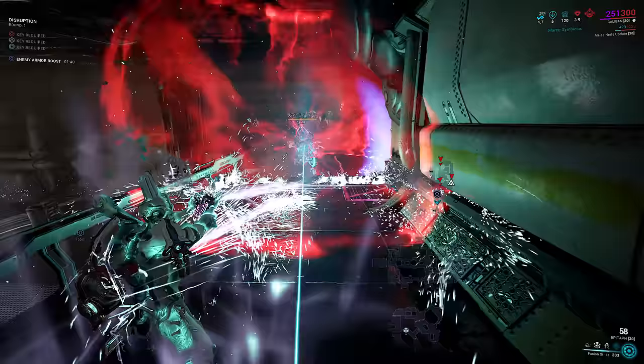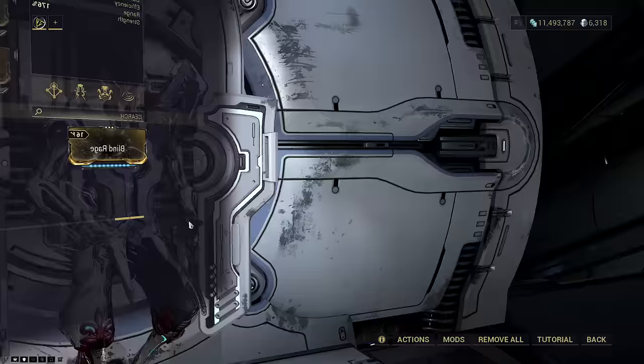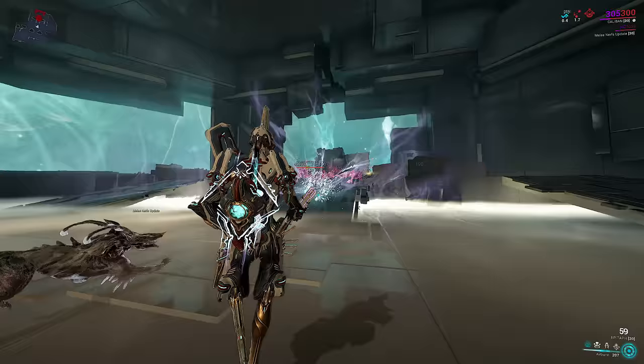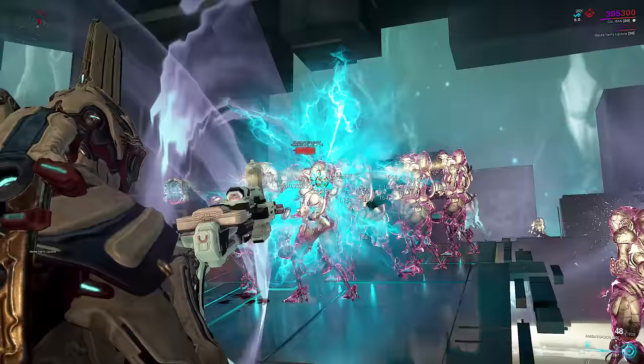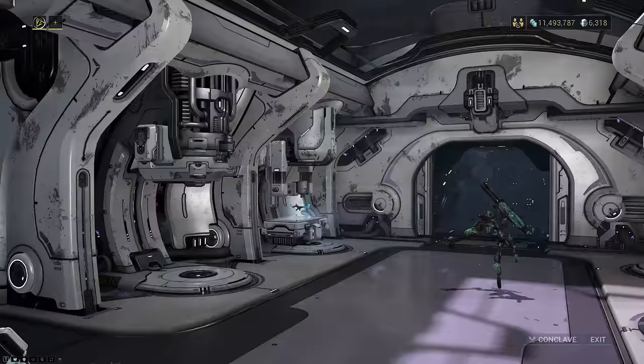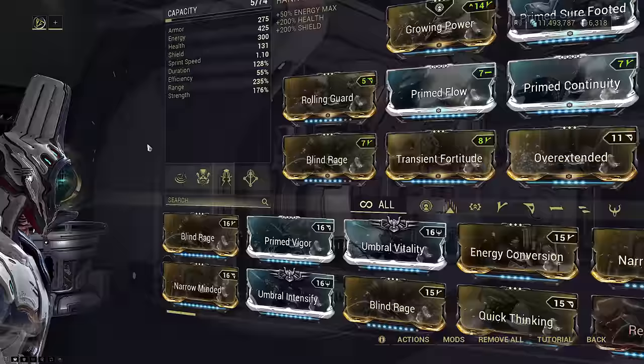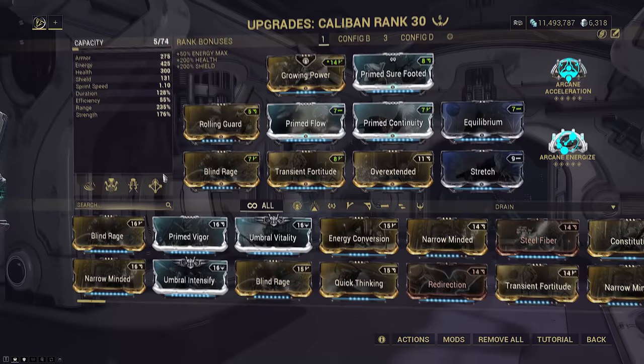For the build, I subsumed Razergyr off for Airburst. Like I said, Razergyr is effectively useless and offers nothing to your kit. Why Airburst? Grouping Helminth abilities work really well on Caliban to aggressively pull enemies into your armor strip area while also piling them together for easy killing. Caliban does not have a way to effectively DPS on Steel Path with solid kills per second — none of his abilities are strong enough to kill enemies reliably, armored or not. Therefore his survivability is reliant on the firepower of your weaponry, which you support with this kit focusing on CC and buff/debuff support.